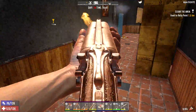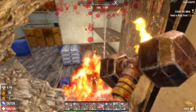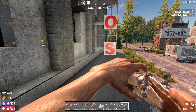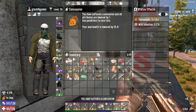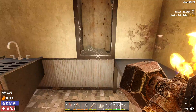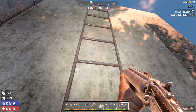Oh shit, two more dogs - we messed up this time. Get out the window. Stupid double barrel. One of them is dead - and he's dead too. But we're infected and it looks like we have a concussion. You have suffered a concussion - I believe we need painkillers to cure that, or we have to wait two hours. There we go, take those now. That'll cure up the concussion and get us back to full health.